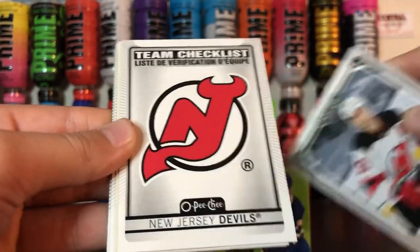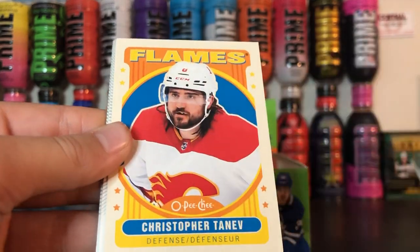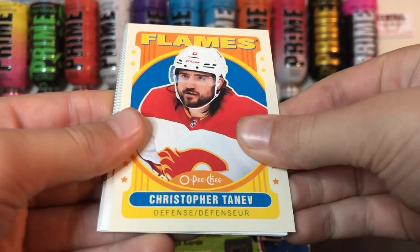First pack: Team Checklist, Devils, and a Retro of that guy.